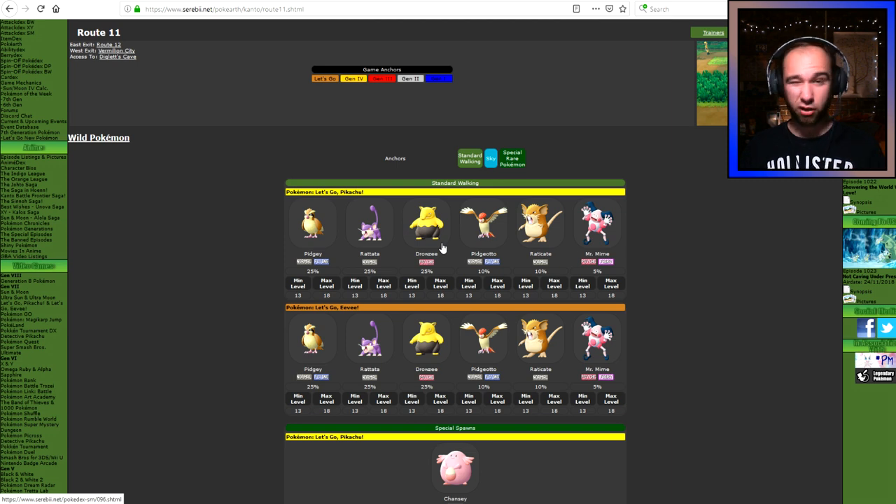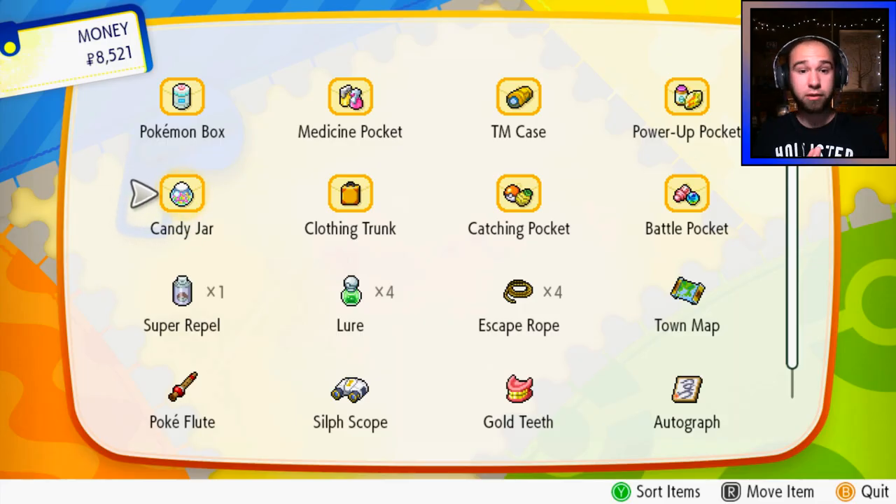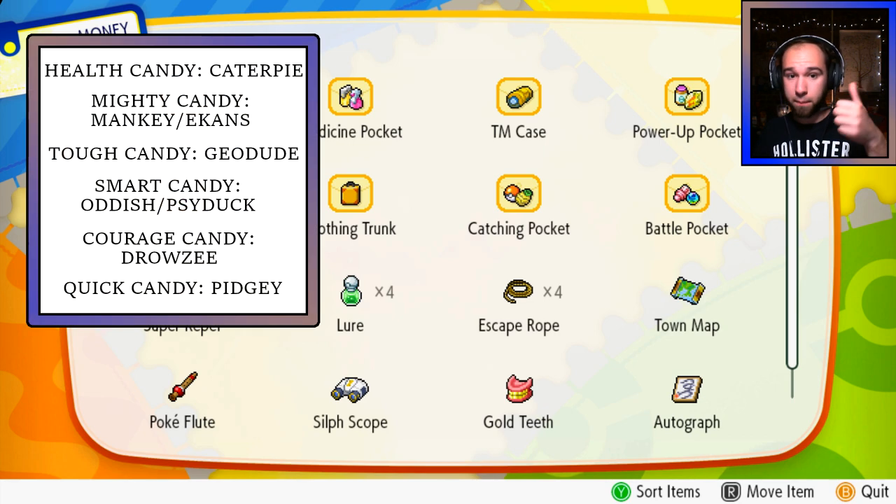Drowzee is probably the single best source of special defense candies, because it spawns super readily, it's rather easy to catch, and very easy to farm. So to condense everything: Pidgey or Rattata are great ways to grind quick candies. Oddish or Bellsprout are great for special attack or attack candies respectively. Sandshrew or Geodude work well for defense candies, because they spawn very commonly. For special defense candies, go with Drowzee on Route 11.